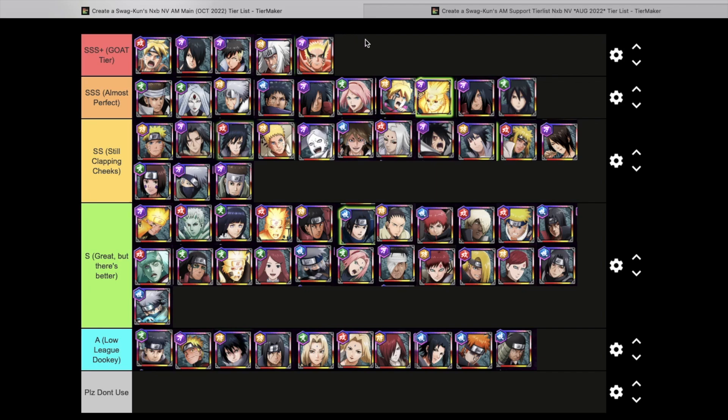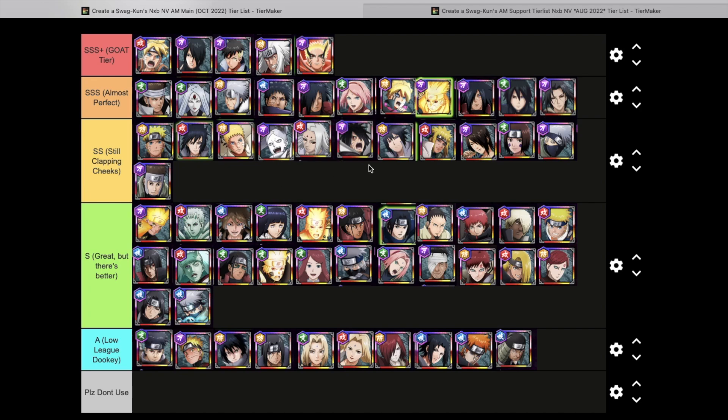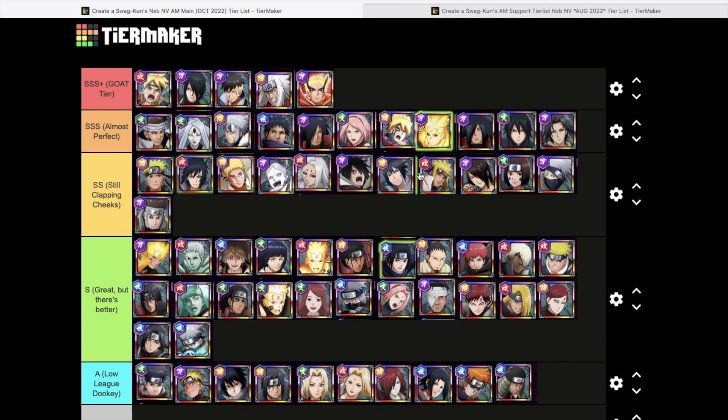Let's go through the main tier list one more time. These are Goats, these are Almost Perfect — seems pretty solid. We could probably put Itachi up here — I think Itachi could sneak his way up. Hokage Naruto is lacking a little bit, and Injuro we could probably drop down one. I think this is good for the most part — this is the attack mission main tier list. I'll leave it up for a few seconds so you guys can take a screenshot.